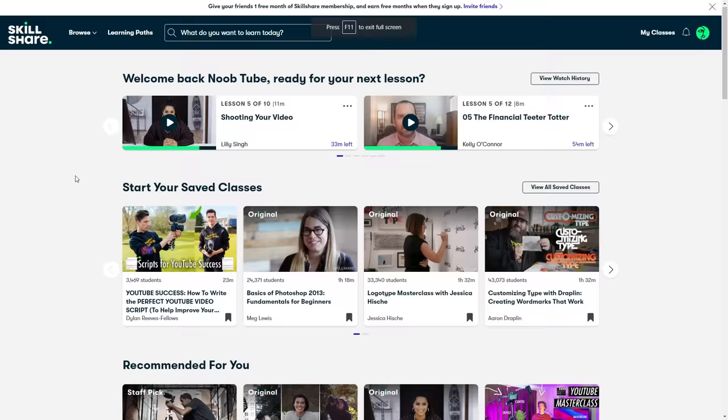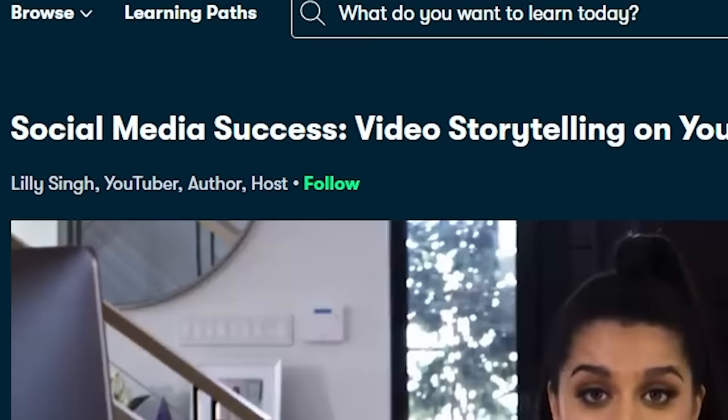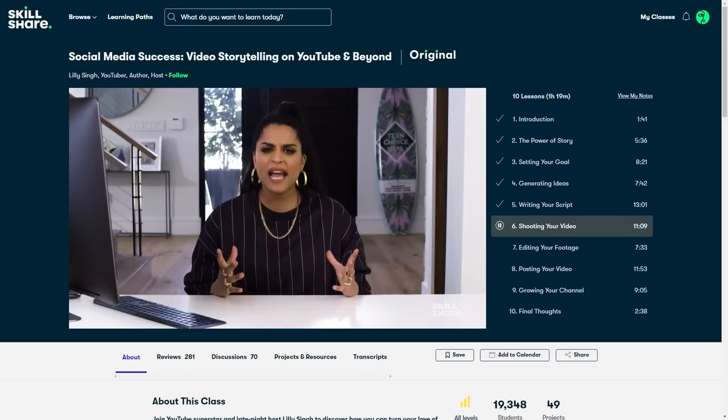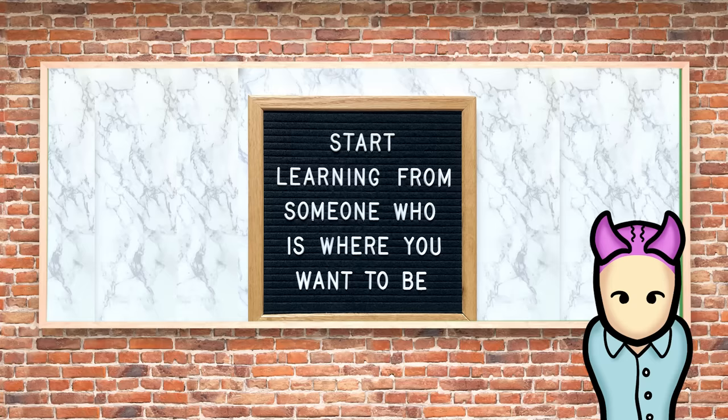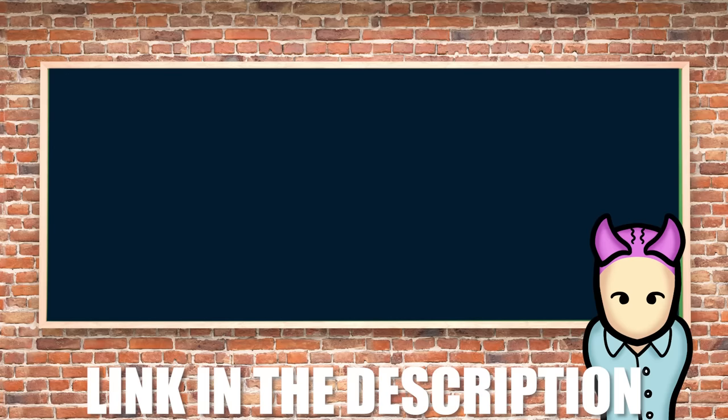Skillshare is a site where you can learn new tips and tricks for life, kind of like how you're here learning tips and tricks for games. This month I went back to the beginning and took social media success — video storytelling on YouTube and beyond by Lily Singh. I learned about the importance of scheduling time to feel inspired as a creator and re-evaluated my own personal goals for this YouTube journey. The first 1,000 people to sign up with the link below will get their first month free.